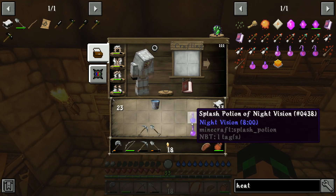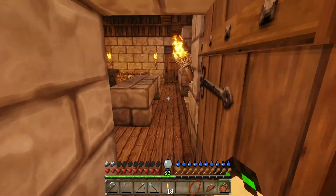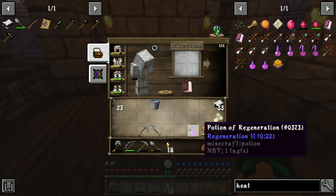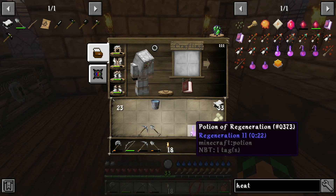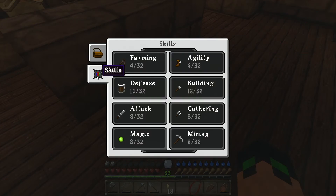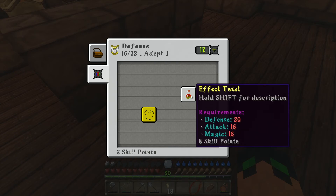I also killed a few witches, so I have these potions here. I don't need the night vision potion as far as I know. I'm not going to be needing that anytime soon, but I'm going to keep this regen potion on me on the off chance something happens and I need health immediately. So with this XP, I think we can finally level up our defense stat. Oh, it didn't take half my XP — that's good.